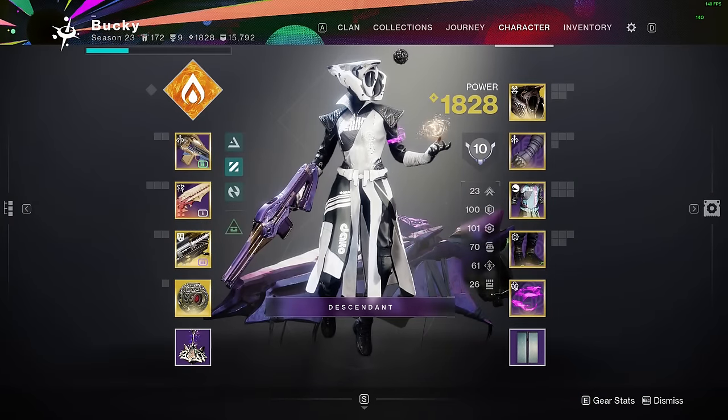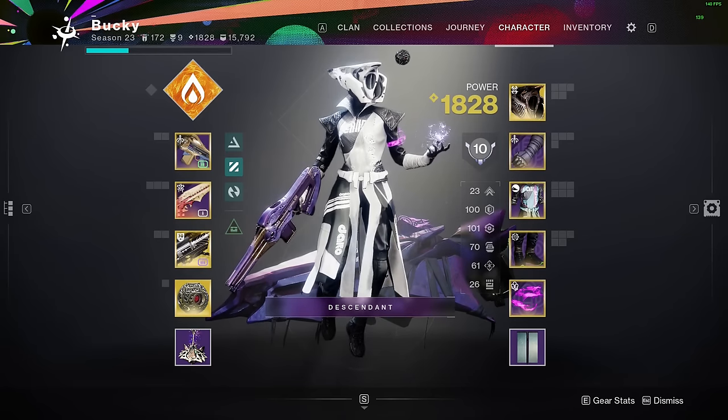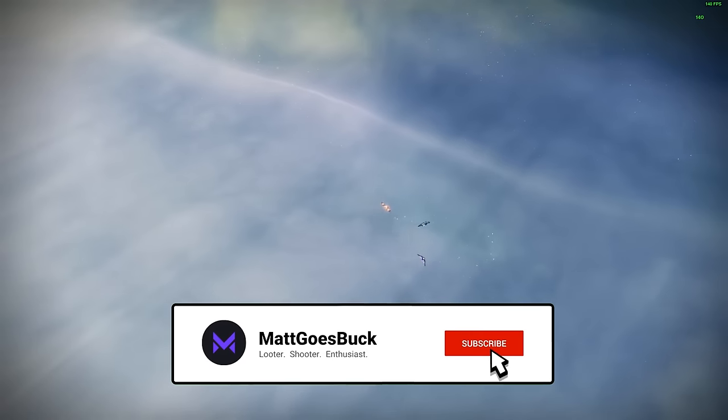Your stat goals will be 100 Resilience and 100 Recovery, with your next main focus on Discipline. You're a Warlock, so keep your Mobility at 20 to 30, Intellect at 50 plus, and Strength is whatever. If you like this video, drop a heart, don't forget to subscribe and turn those notifications on. See you next time.